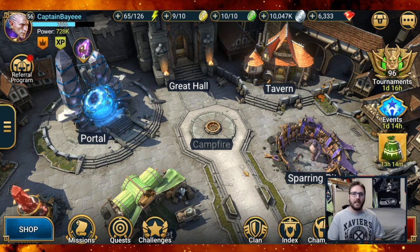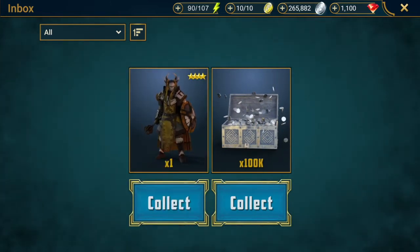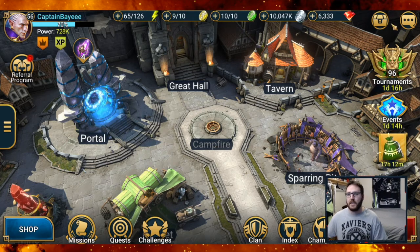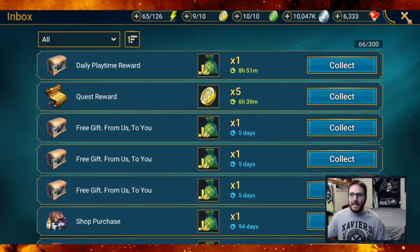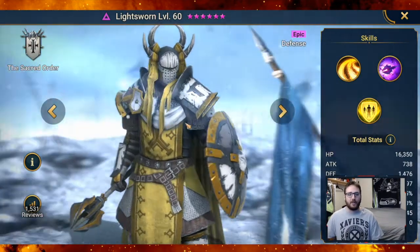If you are a brand new player to Raid Shadow Legends, head down into the description, click on that link. If you are on a brand new account, you will be receiving 100,000 silver along with a free four-star Light Sworn. Make sure to do it soon because this is only valid for the next 30 days. Once you've downloaded the game with that referral link, go up to the top right box in game and your rewards will be sitting right there waiting for you.